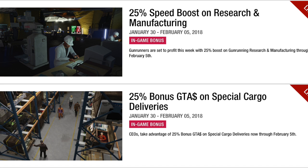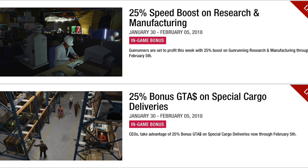Also, the bonuses for businesses: first, a 25% speed boost on research and manufacturing. So gun runners can get extra profit this week if you own a bunker. And back to the Finance and Felony stuff, CEOs can take advantage of a 25% bonus cash on special cargo deliveries. So if you have special cargo, go ahead and sell it now because that bonus is going to be ending later today.